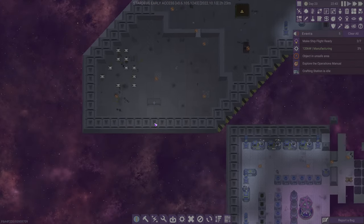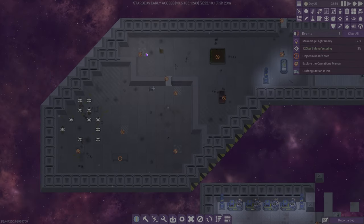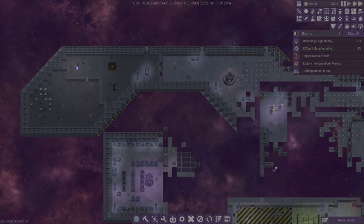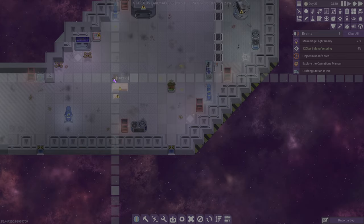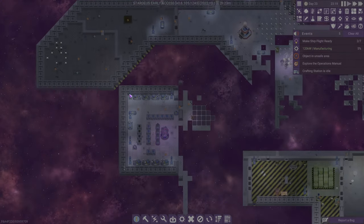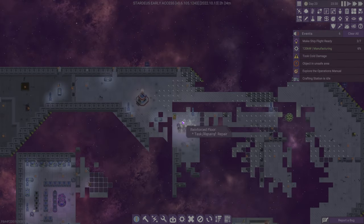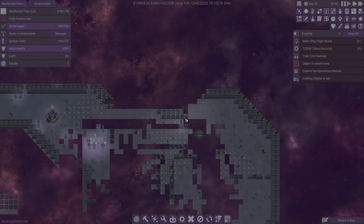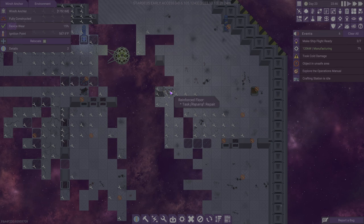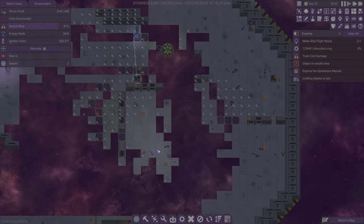Let's relocate this table and put it over there. There's a chair over here I'd like to relocate — and another chair over here. I keep hitting the wrong button. Let's relocate this large planter over there, that'll be fine. Mini planter we will put over there, and I think that's pretty much everything. We don't really need to worry about the winch stuff, we can leave that as is right now.